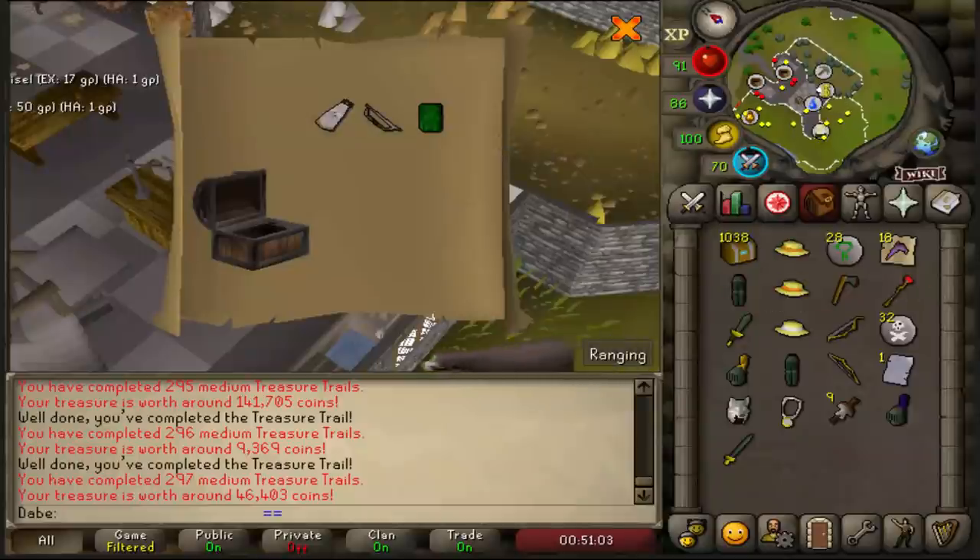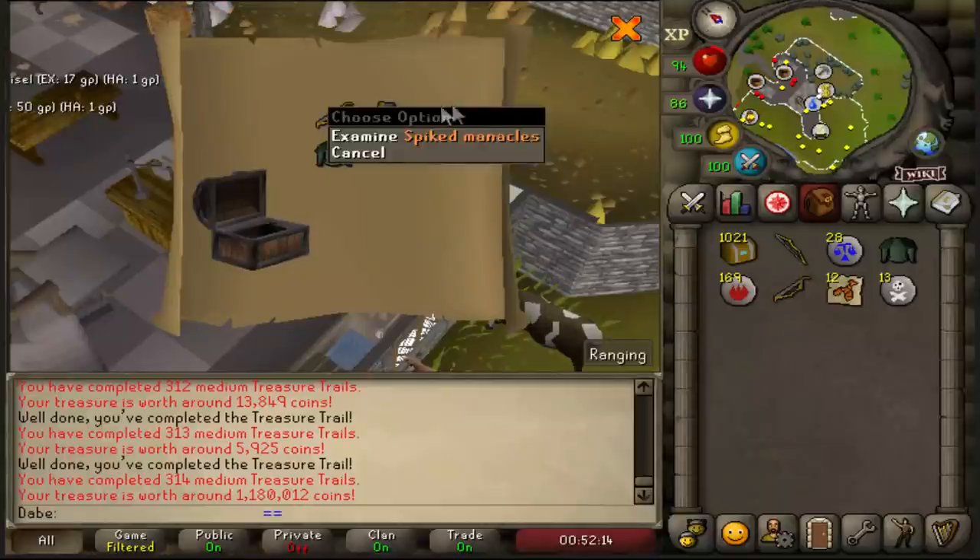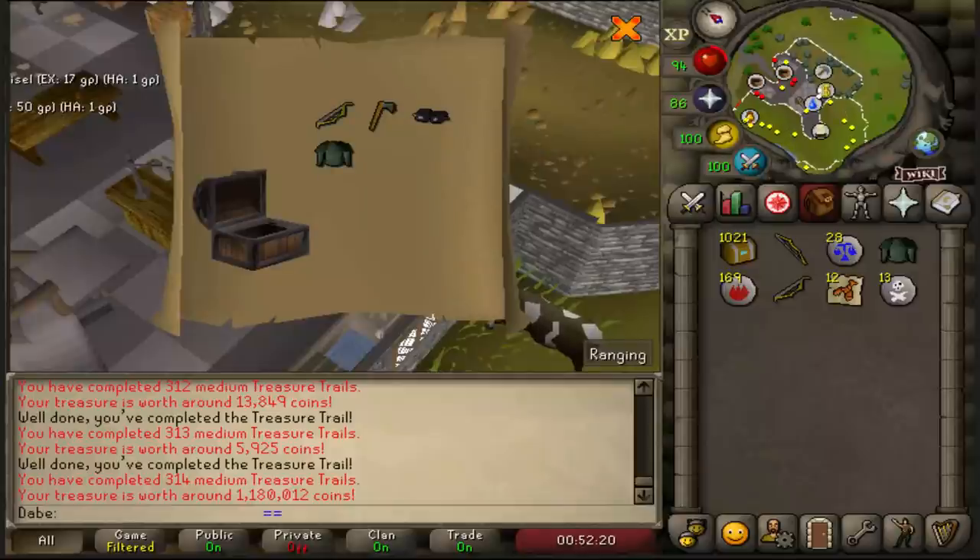Bandos cloak — that's going to piss off all the iron men. Give me wizard boots — there we go, good. Second best item, spiked manacles — I think that's about a mil. I literally need to get ranger boots to profit, or these master clues have to really put out. Let's just start cracking. Let's get some rangers.